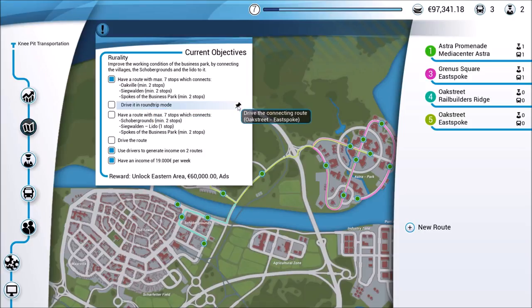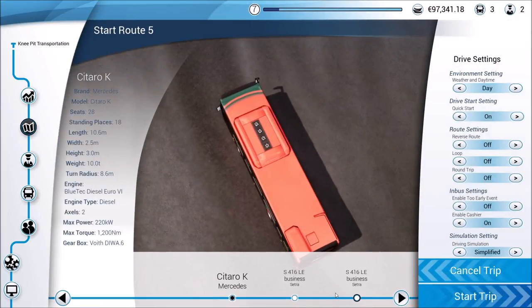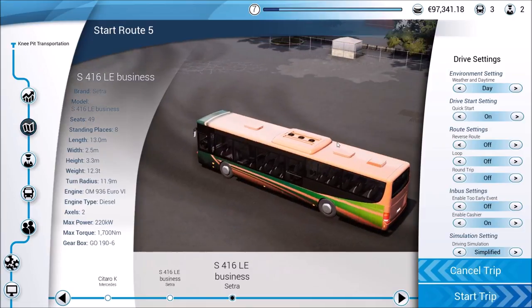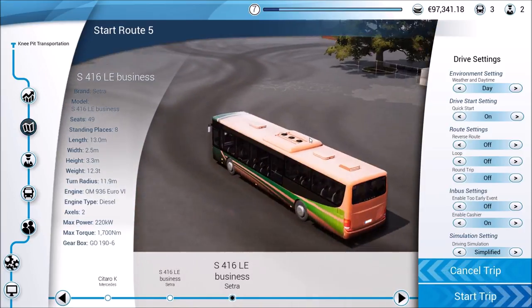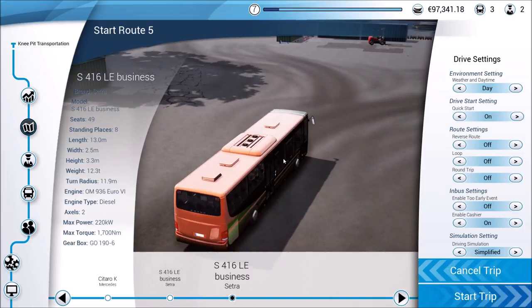Let's go ahead and get started. The first objective is pretty simple — drive it in round-trip mode. That's talking about the route we set up most recently in our last video. I'm going to use our biggest bus. One thing I want to point out — whenever we purchased this ride, I couldn't get in to add any sort of paint scheme, but I did do that off-camera real quick, just went in and tried to make it similar to what we have on our other buses. We need to set this to round-trip mode. I'm going to leave it on day mode for right now.